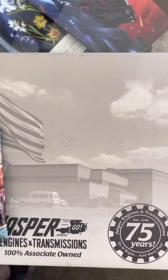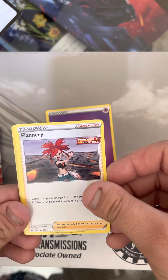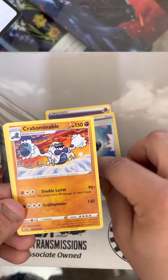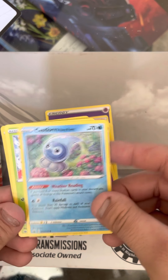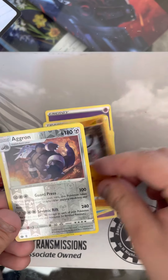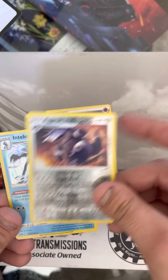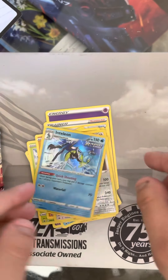I'm gonna jump right into the Cyrix pack. Okay, one, two, three, four. We got a Psychic Energy, Trainer Flannery, Rugged Helmet, Crabominable, Mareep, Routes, Castform Rainy Form, Snover, Yamask. We got a Reverse Holo Rare Aggron. And then we got a nice Altaria Holo Rare. Nice Holo.